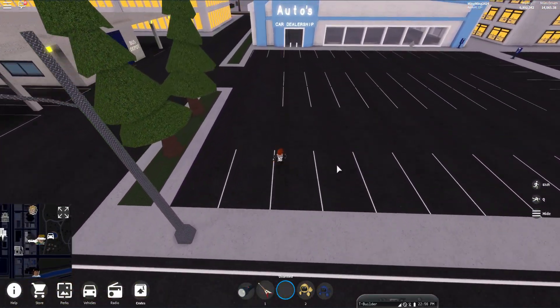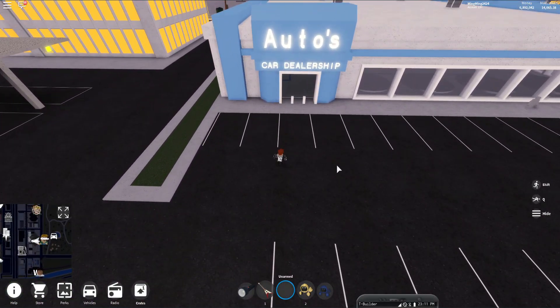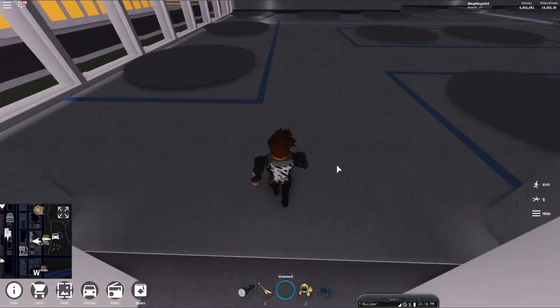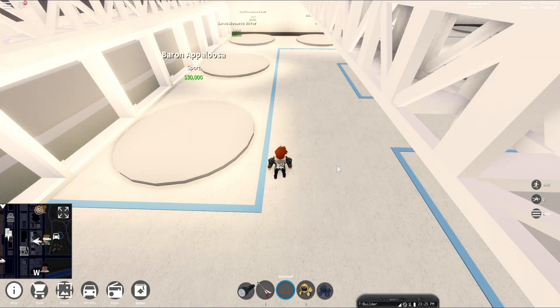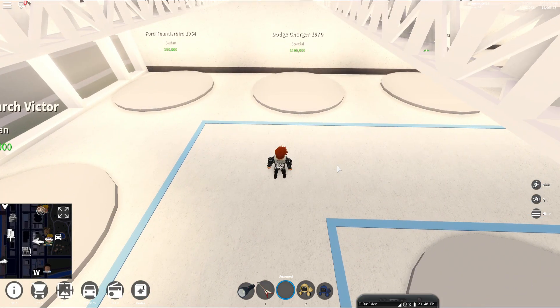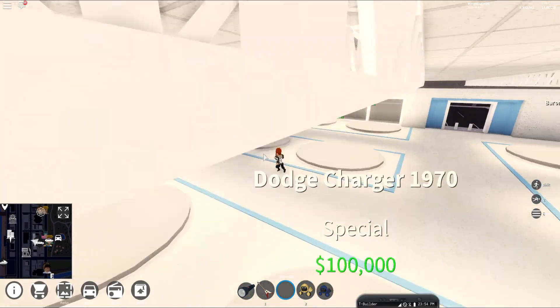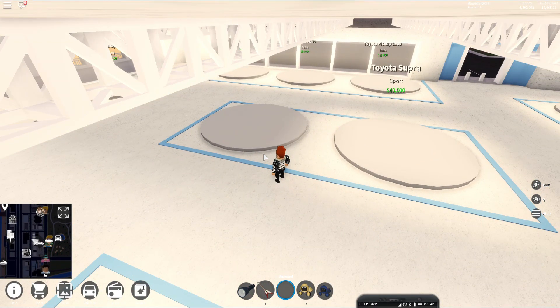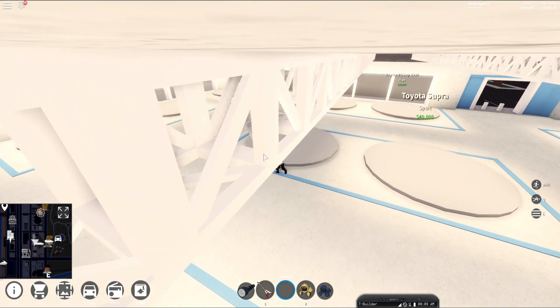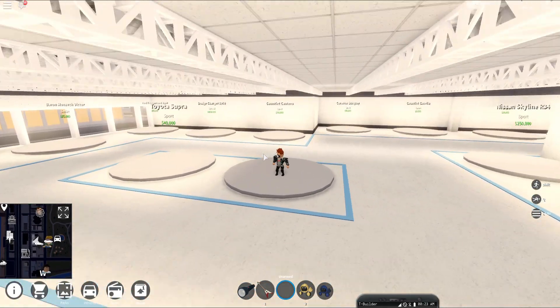Seriously - you don't update your game in six months, then come back with that. They moved the Dodge Charger's position. The supers are right in the middle like they should be - that was real. Just one more spot left guys. What do you think this spot will be for?